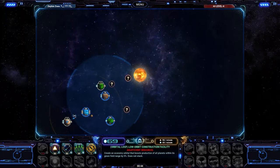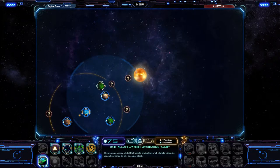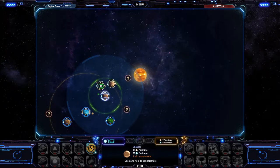We've got to build our low-orbit construction facility in order to do some deep space scanning, which will basically tell you where the enemy lies. So let's do that and wait for our resources to build back up just a little bit, and continue conquering planets so I can get those precious resources.